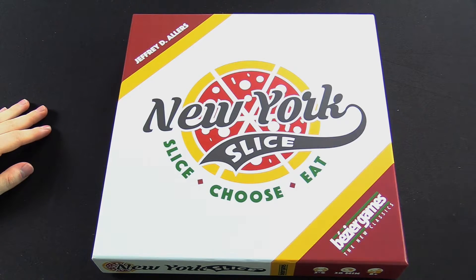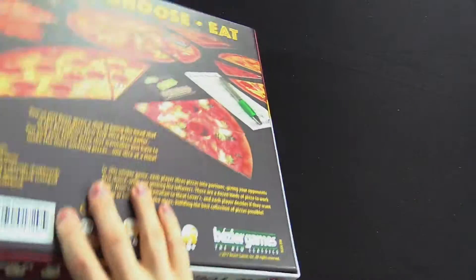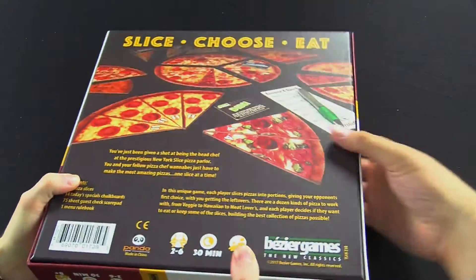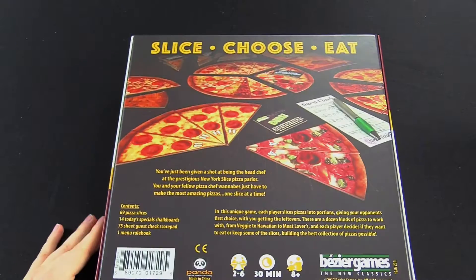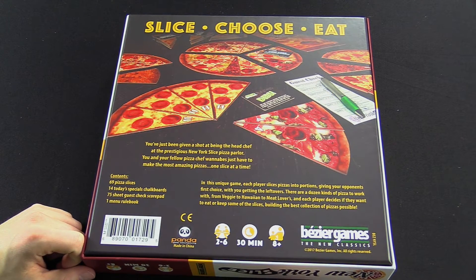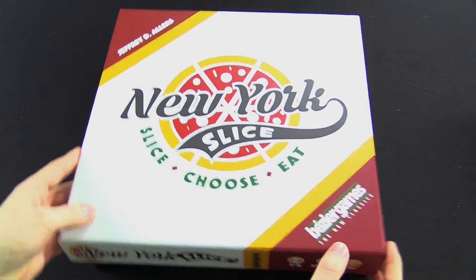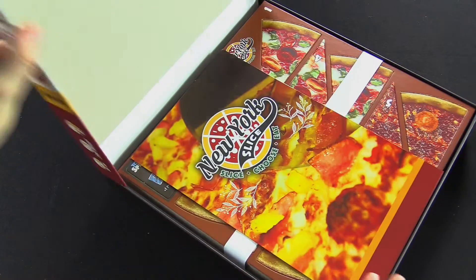New York Slice. You can't feel this on camera but this is a hefty box — it's got some weight, I could work out with this. You can see here some of the slices; it looks really good. One thing I really like is the box — it is actually a pizza box. Nice touch. Well played. Good aesthetics, game.